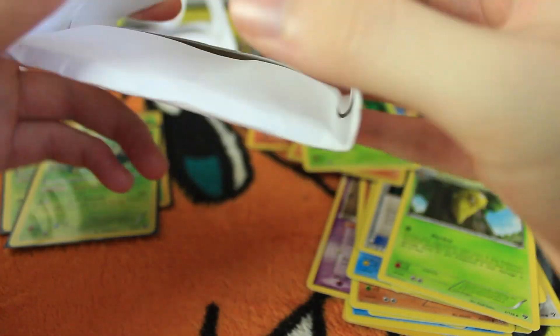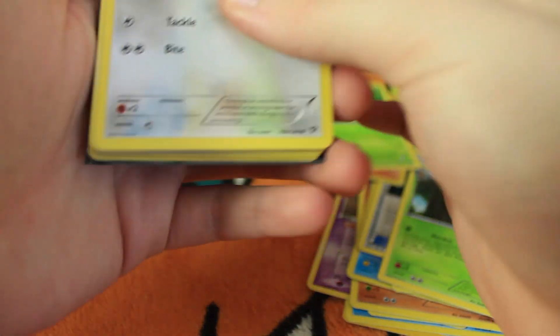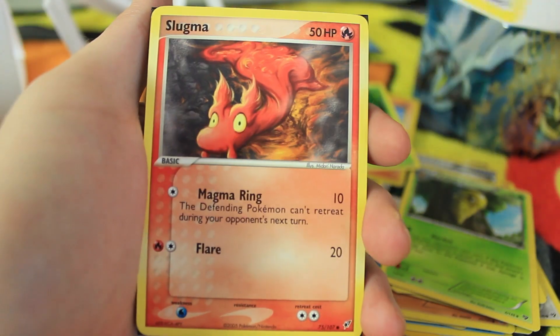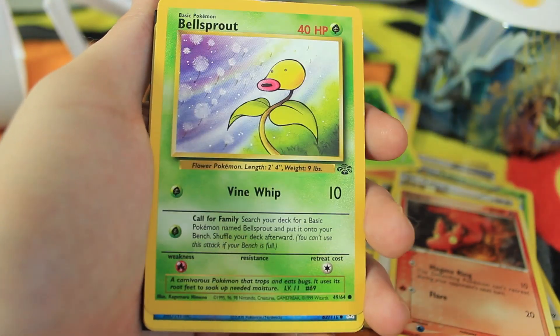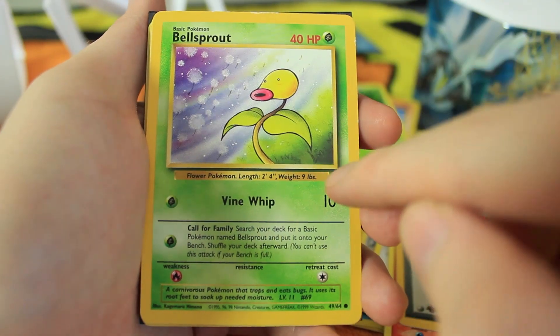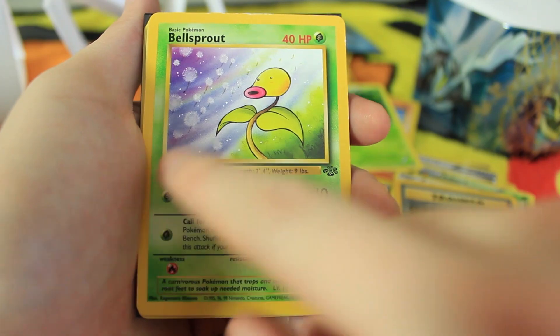I already know my recording is going to stop at some point during this and I'll have to get it going again. Another holo it looks like at the back. We have a Lillipup, a Slugma, and a first edition Team Rocket Slowpoke — cool! We have a Bellsprout. I do have all the commons and uncommons for the Jungle set, but that does not apply to first edition — there's no shadowless for Jungle, but first edition is something I need.